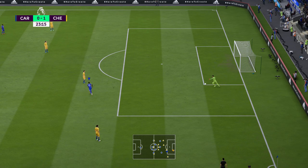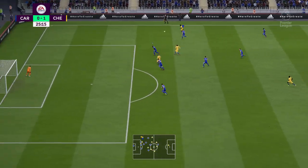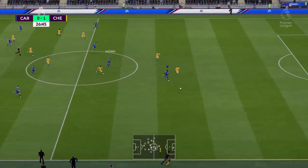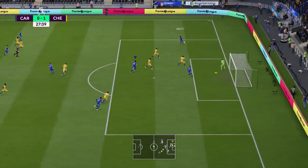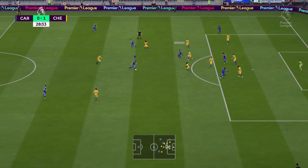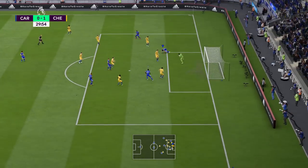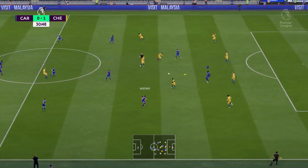That is a great ball to Willian from the back - can we get rid of it? Harriata to Hoilet, Hoilet into Loftus Cheek to Narsing - can he play Origi in? We've got a few men over here. Can we switch the play? That's a great ball from Origi. Hoilet - can he whip it back across? That is a shocking cross. Harriata's got the ball again, Narsing - Kamarasa to Origi, he's onside still. Harriata - switch the play, Loftus Cheek, Hoilet. Oh no.